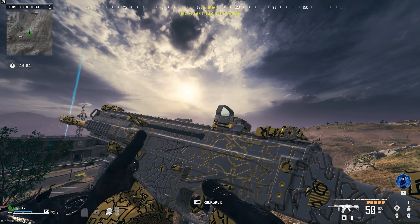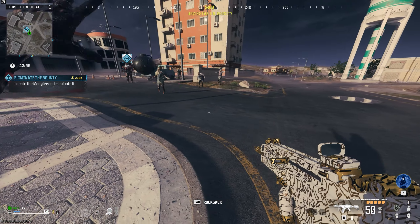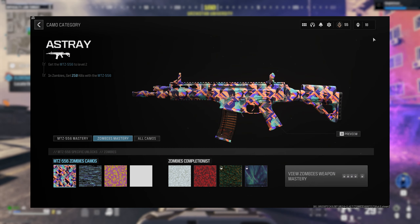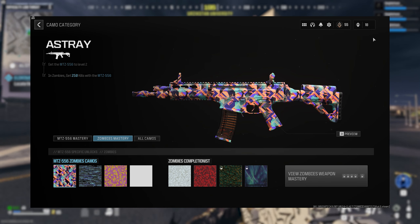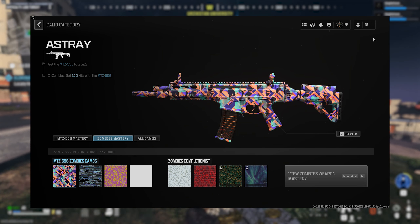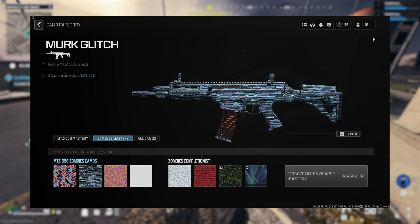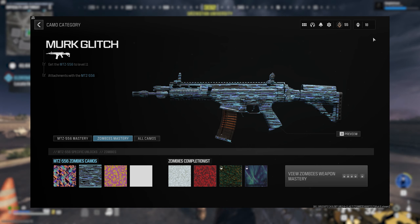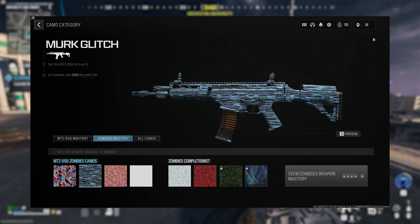The second gun in the assault rifle category is the MTZ-556, which can be unlocked when you reach level 12. The first camo is called Astray — same as the first challenge for every gun, which is to get 250 kills at weapon level 2. The second camo challenge for the MTZ is called Merc Glitch, which unlocks at weapon level 12 and requires you to get 250 kills with five attachments equipped. By the time you unlock this challenge you'll have five weapon attachment slots unlocked as well.